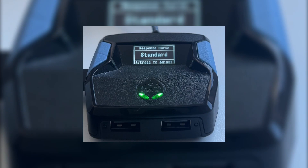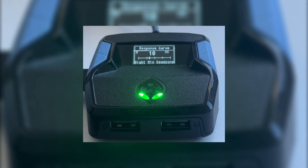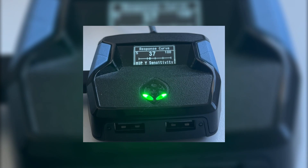Press X to enter the response curve menu and choose your curve. Then press X again to set sensitivities. I set my deadzones to 3, ADS sensitivity to 45, and hipfire sensitivity to 37. This is my preference — if it feels slow to you, increase the values. Press Circle twice to exit this setting.